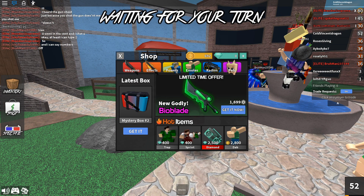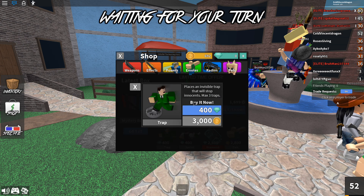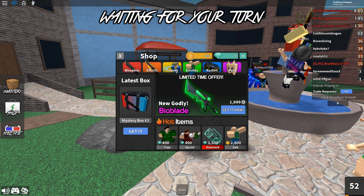Now I'm going to show you guys the new update. I believe it added two things. They added the trap, which is pretty cool. It places an invisible trap that will stop innocents, which is pretty OP to be honest — especially if you just put it in the middle of a hallway.